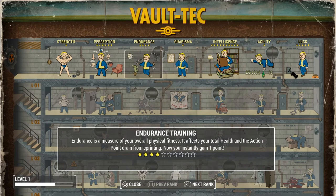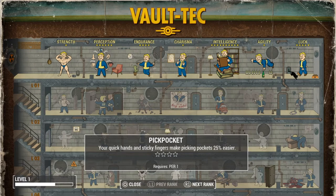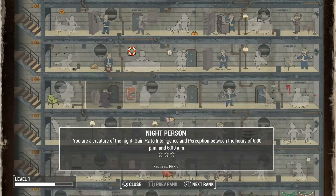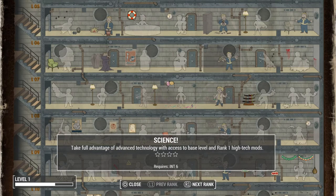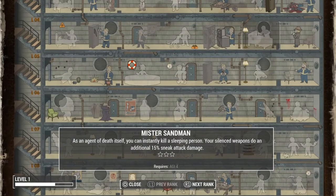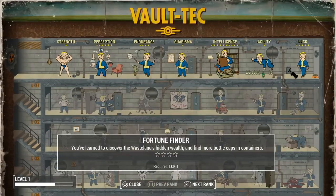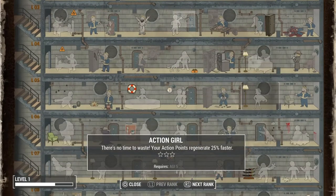PSA: Luck 5, Intelligence 10, Perception 6. Once you level up a couple of times, you'll want to put a perk on Night Person and on Idiot Savant, and you don't want to go more than two on each one to get the most experience.